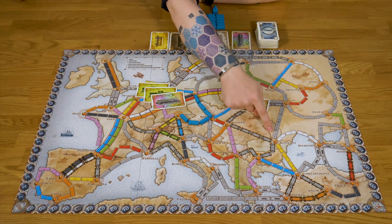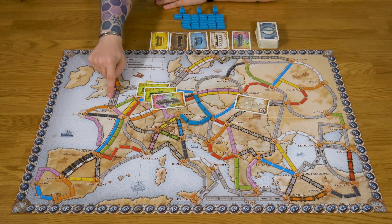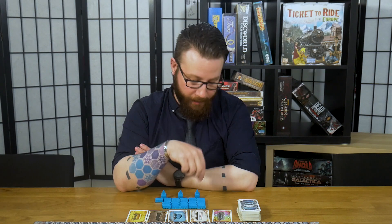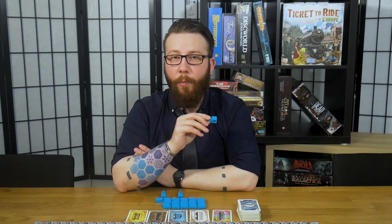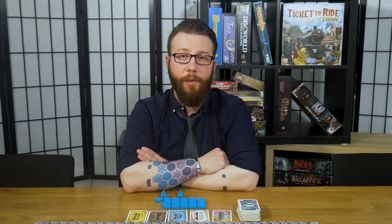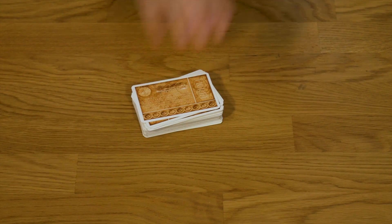Grey routes on the board can be claimed with any colour of card, so long as all the ones you play match. There are also different route types like ferries and tunnels, which we'll cover during the game. A third option on your turn is placing a station over a route already claimed by another player. Stations don't earn you points for those trains and don't count toward the European Express, but they can stop you failing a ticket you have no other way to complete. Your first station costs any one card, the second requires two matching cards, and the third requires three matching cards.